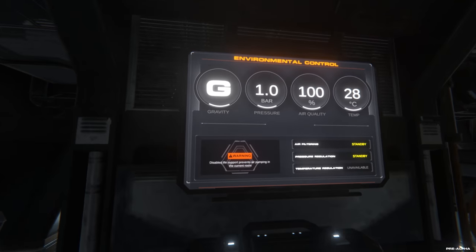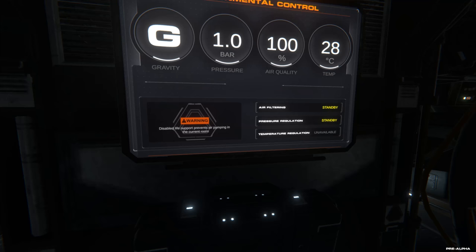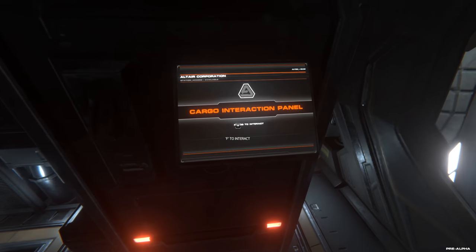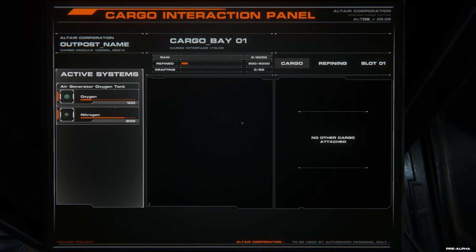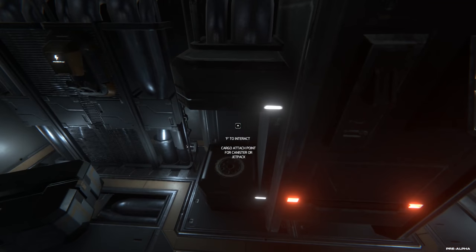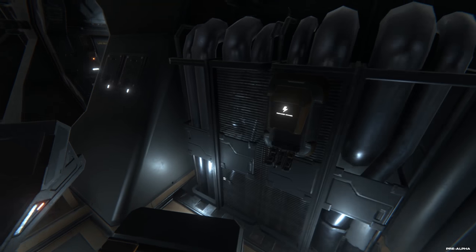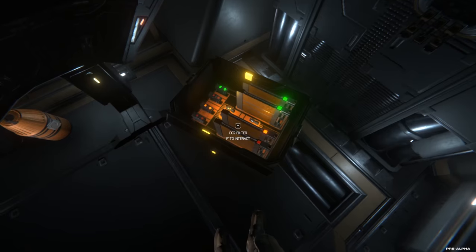Everything within the game is managed through direct interaction. There are all sorts of items you need to use, and these can be used to repair or modify your ship. You can see here the ship's current status — it's got 1g artificial gravity and some oxygen, and the atmosphere is working just fine. We awoke from a cryopod, meaning we start with nothing aside from what's aboard our little habitation module. This is basically our home base, and eventually we can build on it, expand it, and modify it. There is a crafting option, but the crafting system isn't in the game just yet.